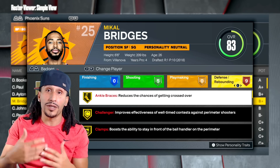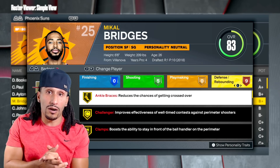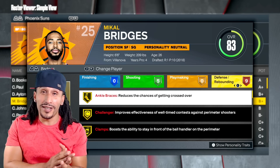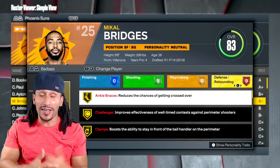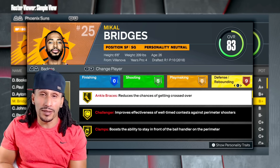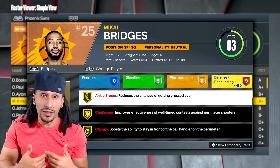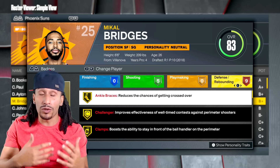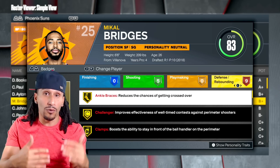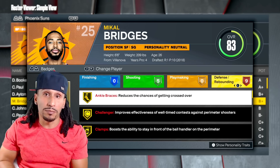Hopefully this type of information will help us make builds better, allow us to dump a little more attributes into our offense, saving some attributes on the defensive end. When you guys are creating your lockdown builds, maybe you don't need to dump so many attribute points into perimeter defense and your steal attribute. We also run with players that have a super low steal rating — like a 40 steal rating — getting a good four to five steals in the passing lanes per game.